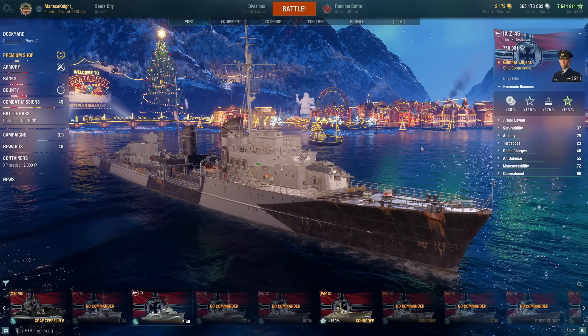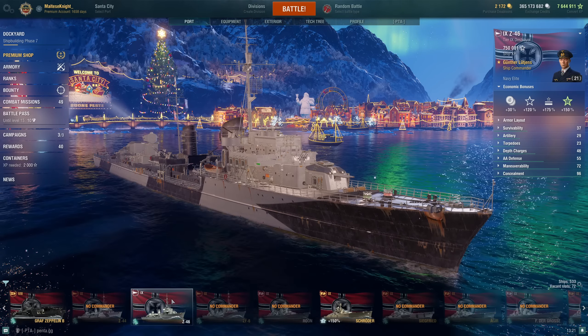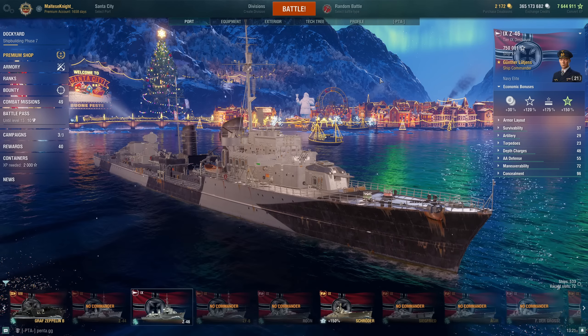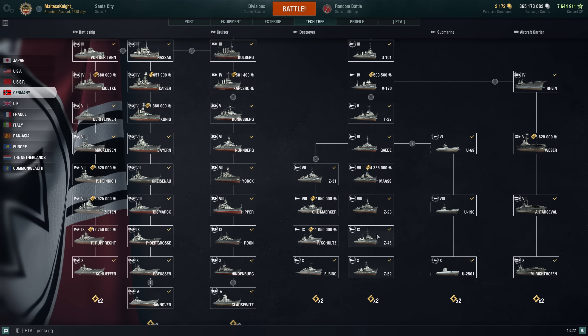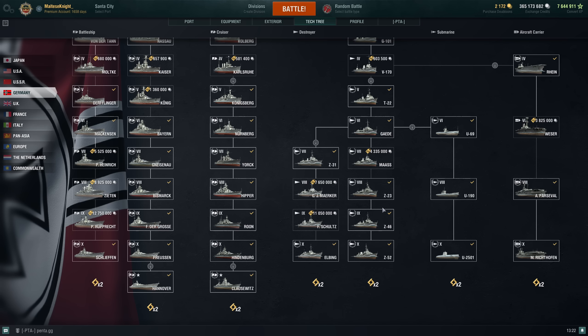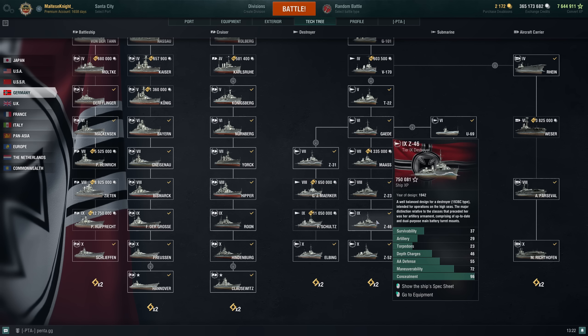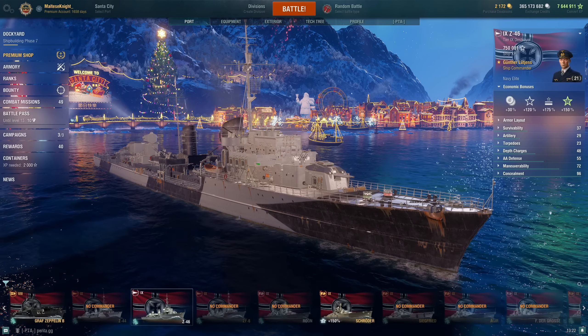So here we are talking about a Tier 9 Destroyer which is available for free. It's a Tech 3 ship inside the German Tech 3 Destroyers. These are not the Elbing line — it's in the Z52 line. You go up through Mass, Z23, and then you have the Z46. I think the Z46 is a wonderful ship, which is why I want to cover it today.